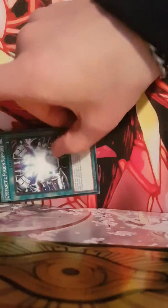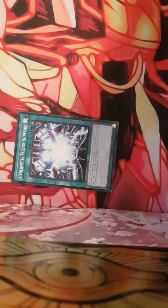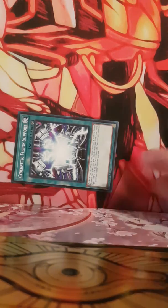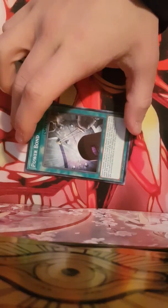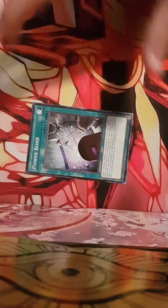Next, you play 1 Chimer Attack Fusion Support. Now, I do not like this card, because sometimes you don't even get to use it — you just pay half your life points for nothing. That's why I hate it. Next, you get 1 Power Bond.